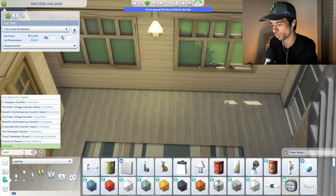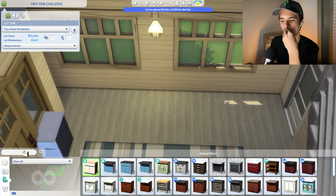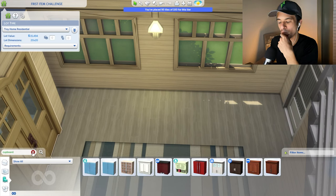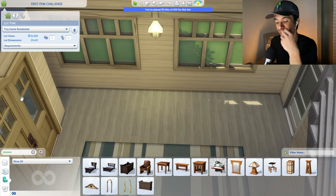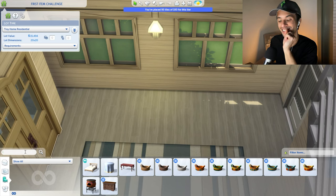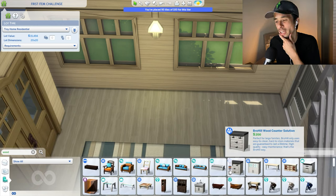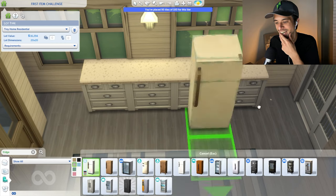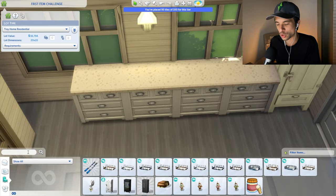Now we need to make the kitchen. Going for 'counter' — we have this really old dingy option. I can't look at the other items. Can I think of another keyword? I can do 'retro' — maybe that will get what we need. I cannot get retro counters. I remember the jungle adventures pack is mission style, so I could do 'mission' and probably get to the cabinets that way — not even that either. We are stuck with terrible counters. If I use the word 'wood,' what is the first cabinet that comes up? I think this is the best way I can work around these rules.